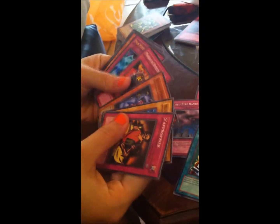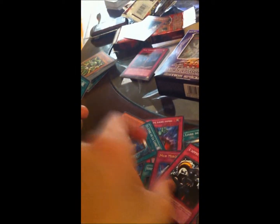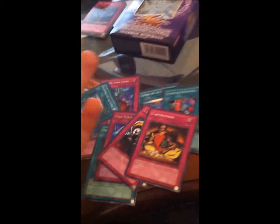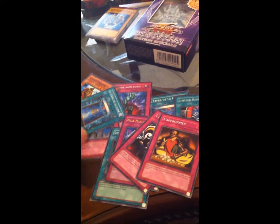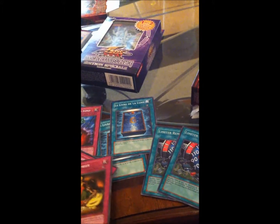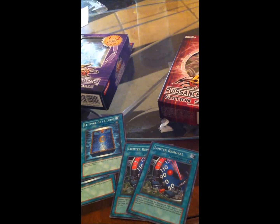So now we've got two Limiter Removals that are super, a Bottomless Trap Hole, Call of the Haunted, a Nobleman, and a Book of Moon. Let's see what we get out of this. Mirror Wall, Guardian Sphinx, another Book of Moon, Skull Invitation, and Appropriate. This is entirely staples. My God. And everything in this video is for trade unless they say otherwise.